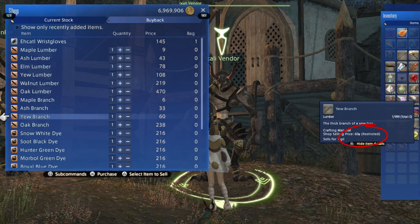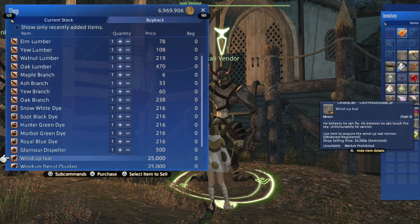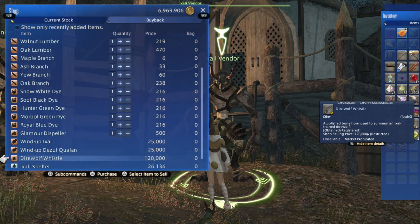Wood — he sells wood. I mean, it makes sense; they're in a forest. The wrist gloves are a replacement for what you were given during the first quest, in case you lose them.